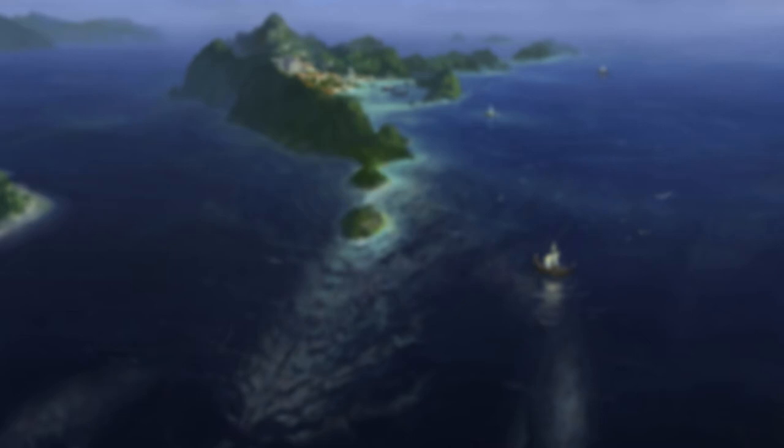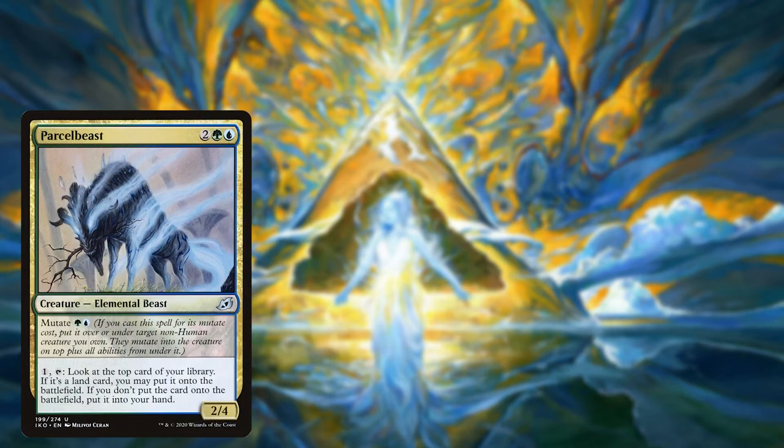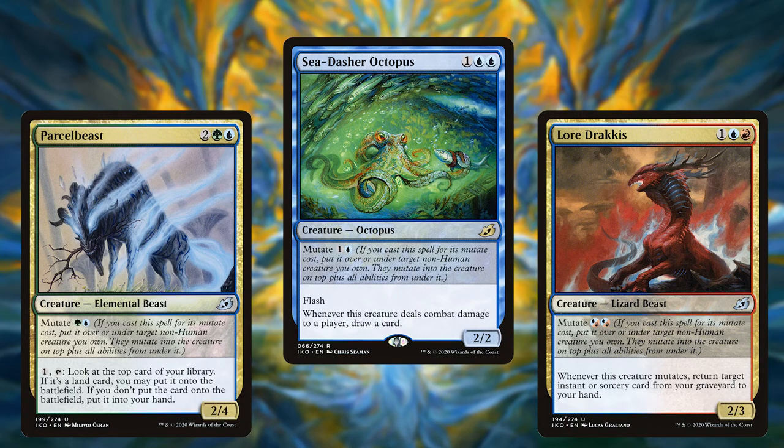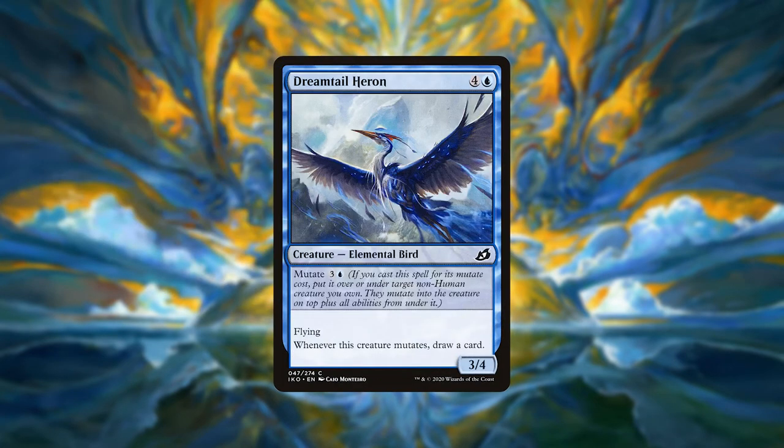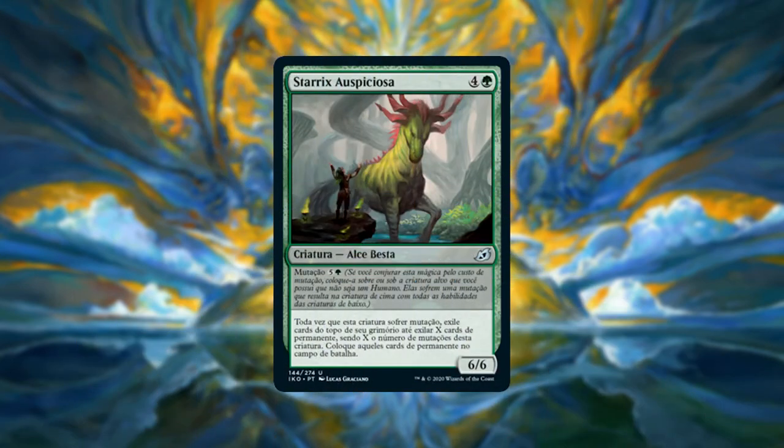We need more mutate to keep the deck going. Having more mutate creatures is needed if we want to play stuff from our library for free, which is unfortunately a slight downside — there are only a handful of mutate creatures in these colors. Parcelbeast, Lore Dracus, and Sea Dasher Octopus are our 2-CMC mutate creatures that won't cost as much mana but can be very rewarding with our commander. Gemrazer is another cheap mutator that lets us destroy an artifact or enchantment. Pouncing Shoreshark will let us keep the board in control by bouncing creatures, while Dreamtail Heron provides card draw. Auspicious Starrix is one of the best mutators in the deck — I think even better than our commander. It gets us a permanent from the top of our library for each time this creature has mutated; I've had this be up to 6 permanents, and getting a land is no bummer as it lets us continue to play spells. If you're confused on how the mutate mechanic works, I'll give a quick description toward the end of the video.